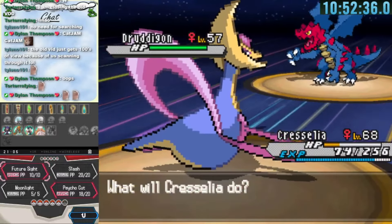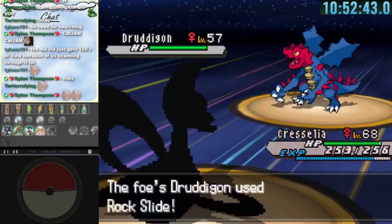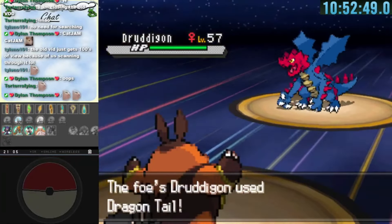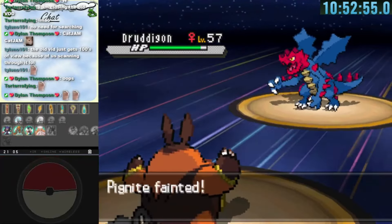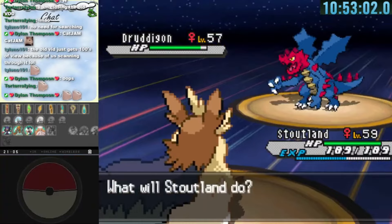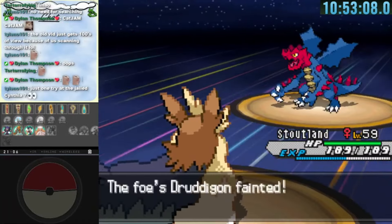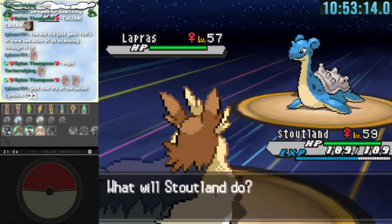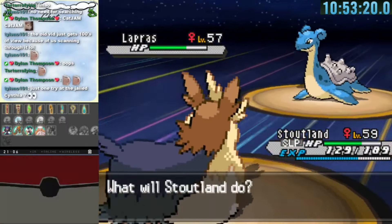With Druddigon out, Cresselia uses Moonlight to fully heal and outspeeds. Rock Slides aren't doing much. I go for Future Sight but Iris uses Dragon Tail, pivoting us into Pignite which we sacrifice. Stoutland comes back and takes down Druddigon with a few Strengths. Lapras comes up and a Giga Impact after waking from sleep one-shots it.